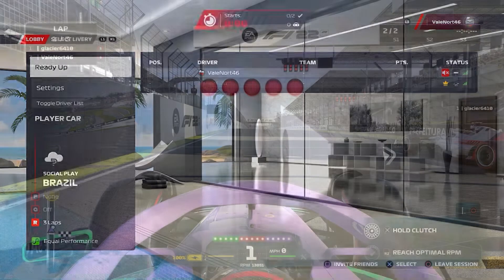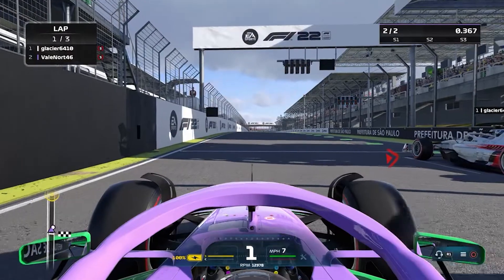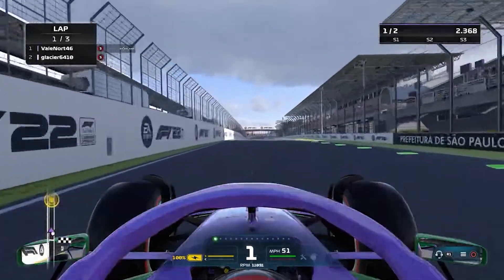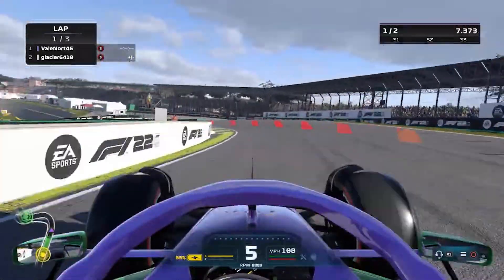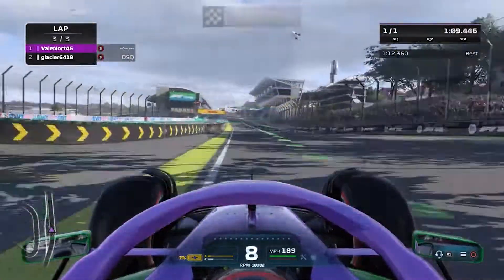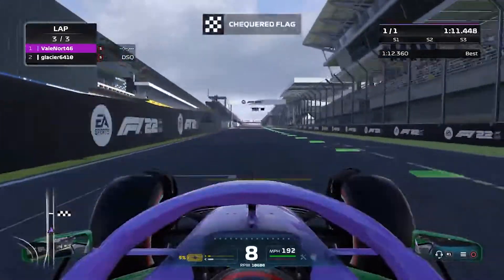Welcome to Griffin's Gaming Guides. In this video we're going after another F1 22 trophy — 'Beating Them All' — where you need to finish first in both a ranked and unranked multiplayer race. Winning an unranked race, also known as a social play lobby, can be easy as it can be done with a boost partner.